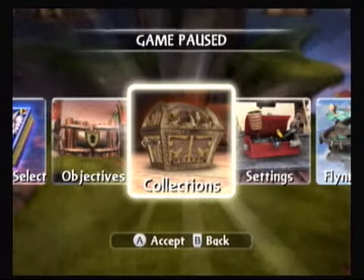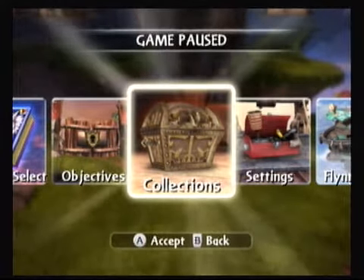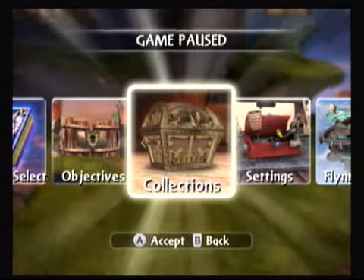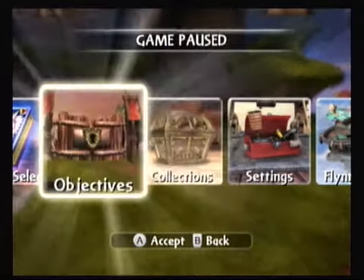Hey everybody, WannaWeesdom here, back for part 47 of our Skylanders Giants blind playthrough. Just dropped off down here in the cliffside area, we cleared out the grenade general, basically ready to take that bounce pad, but before we do I want to kind of skim the objectives.